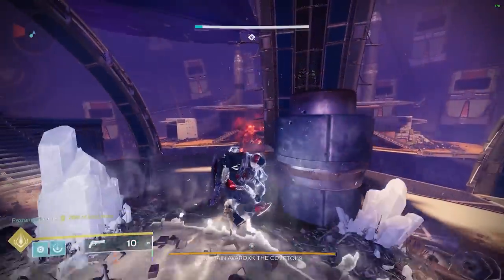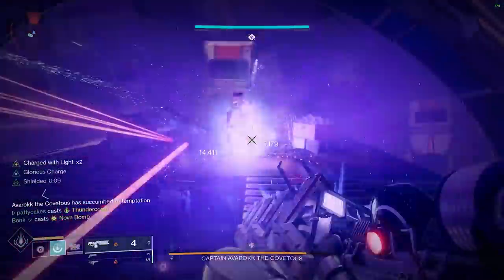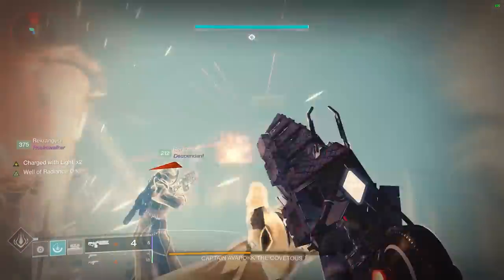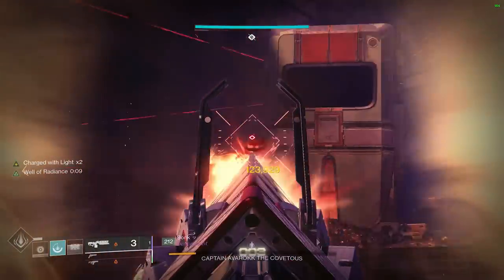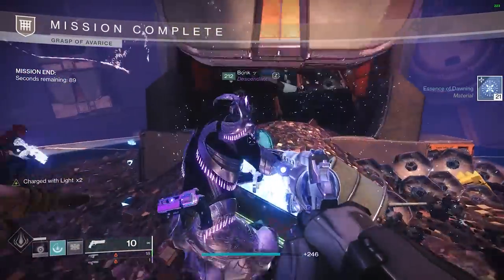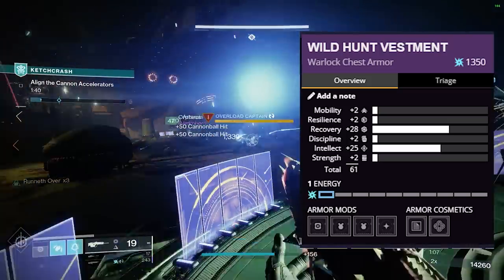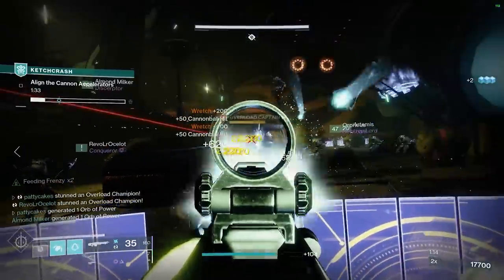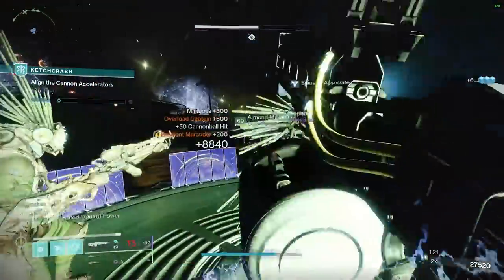You also have dungeon sources like Grasp of Avarice, Pit of Heresy, Prophecy, and so on, plus all the raids. Obviously raids are usually not soloable or matchmade. All endgame content has a chance of dropping armor — on average it's 58 stats and up. I personally usually don't keep anything less than 64, because I'm going for those perfect stat distributions. Around 64–65 is my cutoff point, unless it has a really insane spike in a particular category I know I'll want.